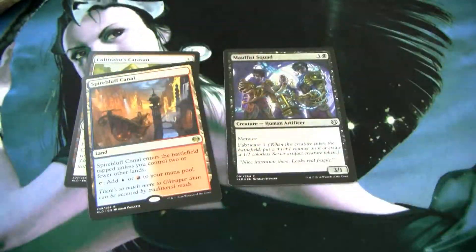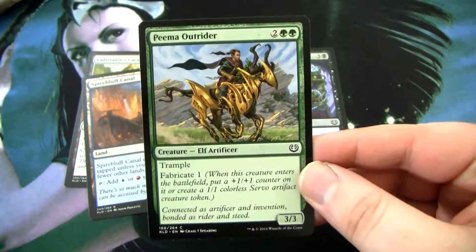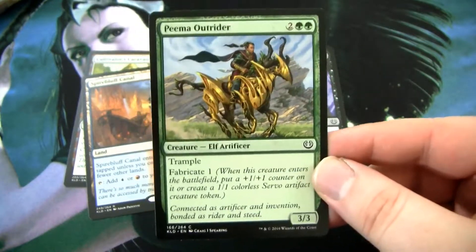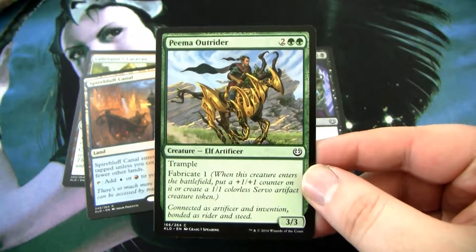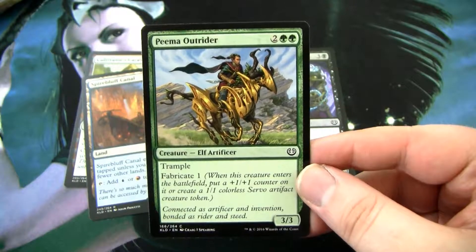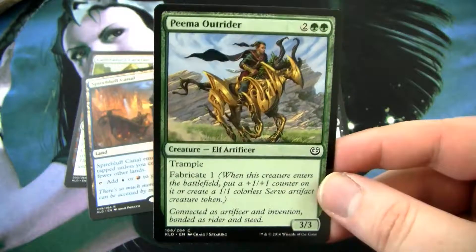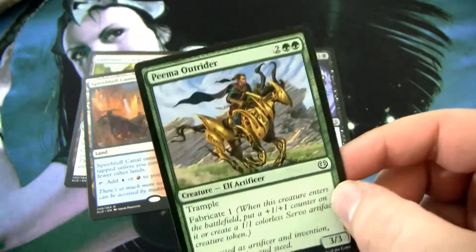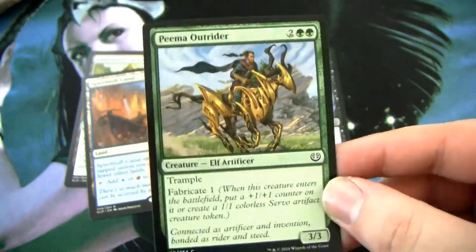Unsubscribe Servo Facts. Also, I'd like to point out that this card is really good. This would have been a rare back in the day. It is basically a 4-4 trample for 4, or a 3-3 trample and a 1-1 for 4. Back in the day you barely ever saw 4-4s for 4. It's just a sign of the power creep of creatures, where spells have gotten significantly worse.